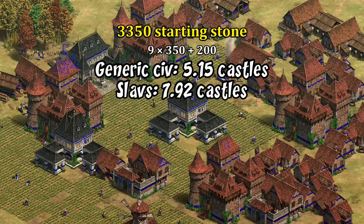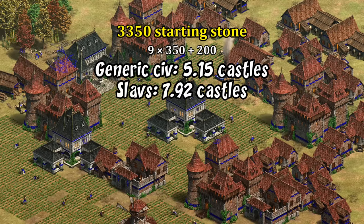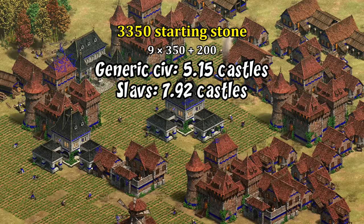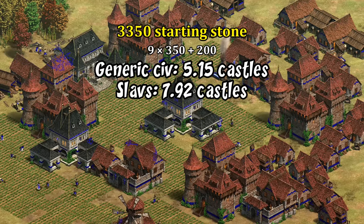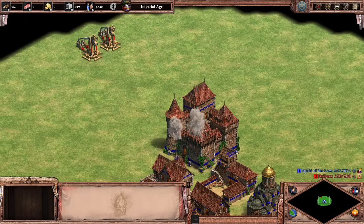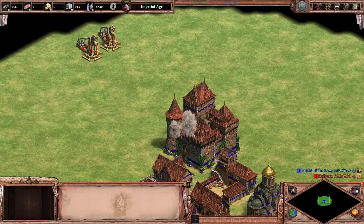For a bit of context, a typical civilization can create five castles with the stone around their starting town plus their free starting 200, whereas Slavs can make as many as eight castles if they buy 100 extra stone from the market. You'll want to set some aside for extra Town Centers as well, but that's still potentially three extra castles that can be used either defensively or aggressively. It even factors into how many resources you need to repair them, which depending on how much wood you have may either be a good or bad thing, but usually good.